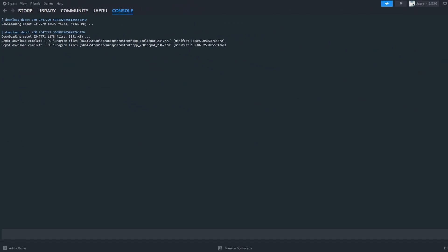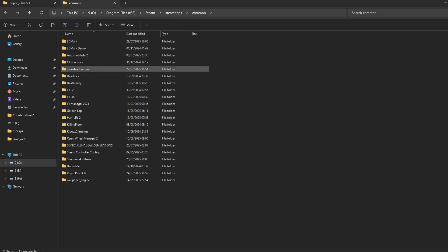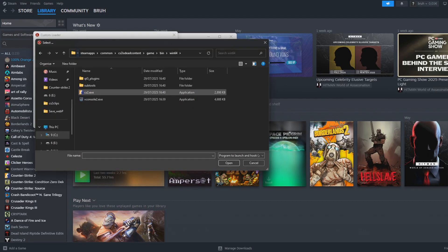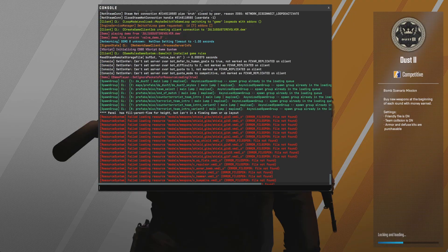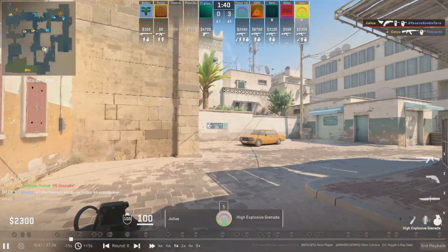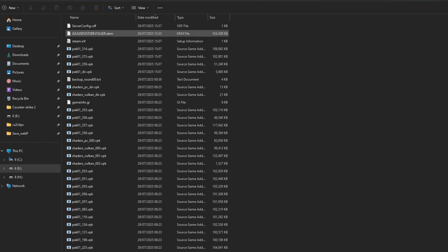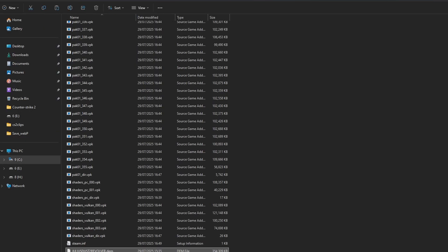Once the download is done, you will find these files from the Steam App content folder on your C drive. Drag the files inside to wherever you want. Open HLAE, re-select the old CS2.exe as your program path, start the game, and all the older demos are working again. Just keep in mind that you obviously cannot play online with this build, so you should probably only use it for demo viewing. Also, you need to place your demos inside the game folder again, as well as any config file you may or may not use.